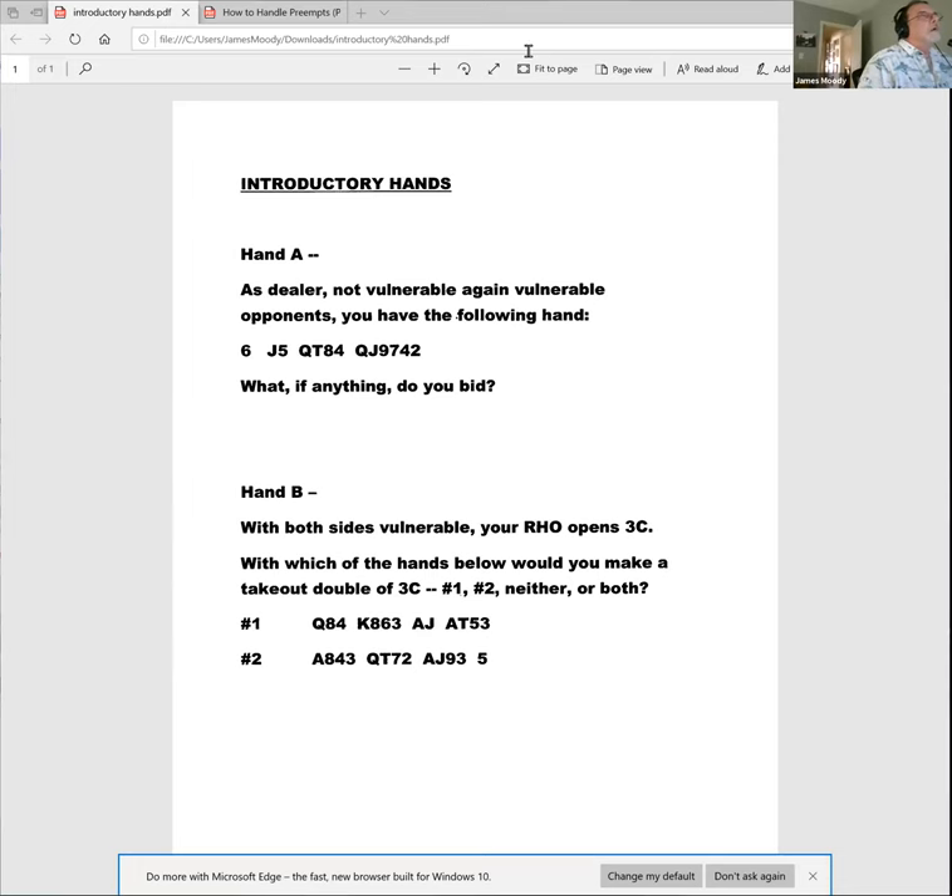Let's take a look at hand A. This sets the stage for everything we're going to be talking about. You're the dealer, not vulnerable, opponents are vulnerable — favorable to you. You have: singleton spade, jack doubleton of hearts, four diamonds to the queen-ten, and six clubs queen-jack-nine. What, if anything, do you bid with this hand?